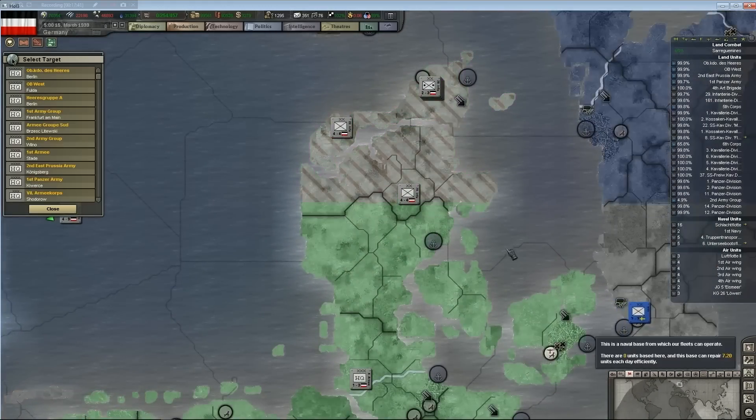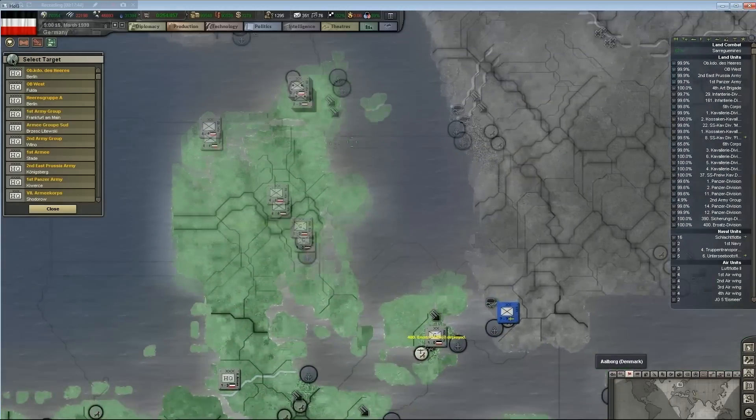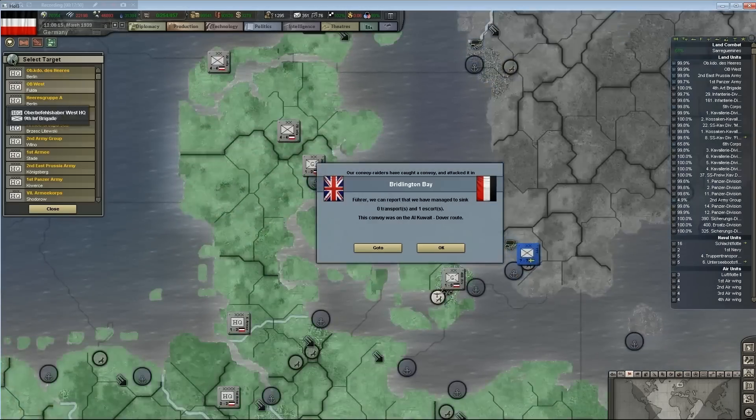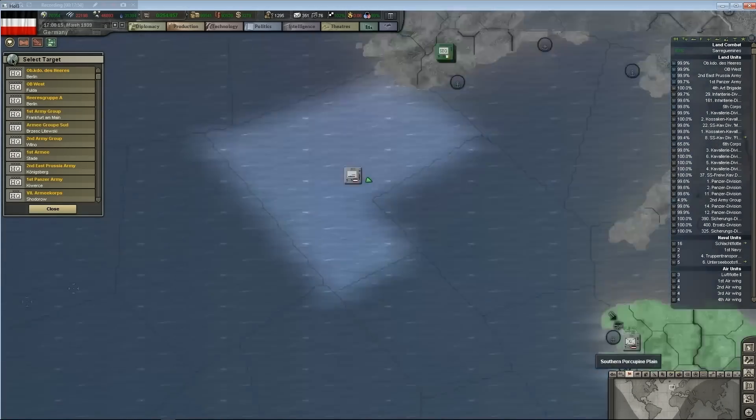The Iraqis are putting up a fight in Baghdad — I was not anticipating this. I'm going to put a garrison in Kiel just because that's where the British like to land for some reason.